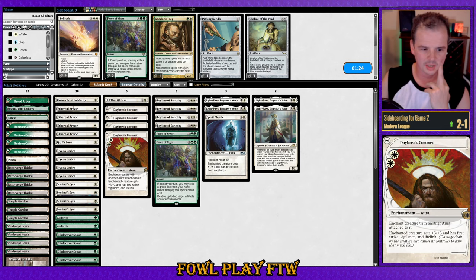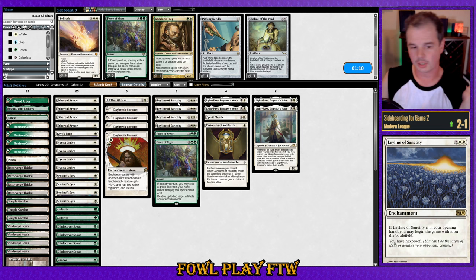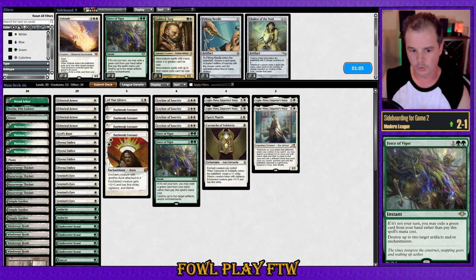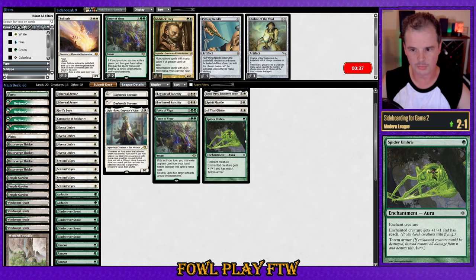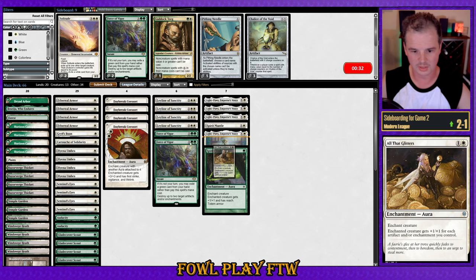Leyline of Sanctity obviously stops burn spells from hitting our face. Force of Vigor destroys Roiling Vortex and also destroys Eidolon of the Great Rebel — which on turn two can just destroy your day on Aura Hexproof. It's probably something like: a bunch of Light Paws out, Spirit Mantle, Cartouche, All That Glitters out. Cartouche is actually maybe slightly better than Spider Umbra. All That Glitters could stay in and Light Paws could come out — we're not realistically going in on Light Paws against Burn.